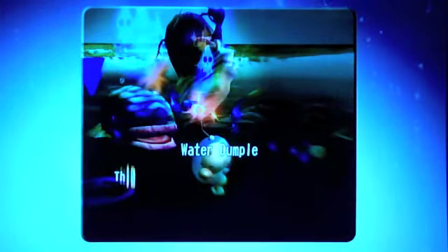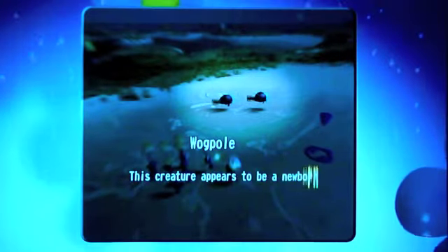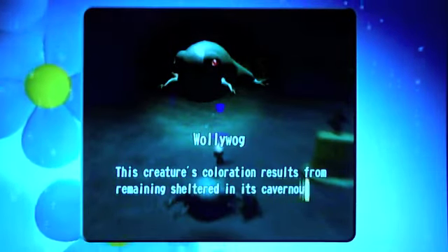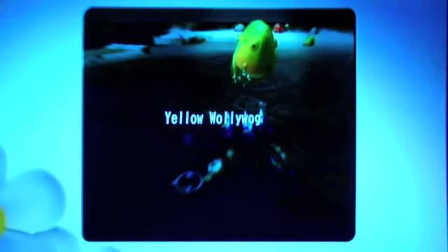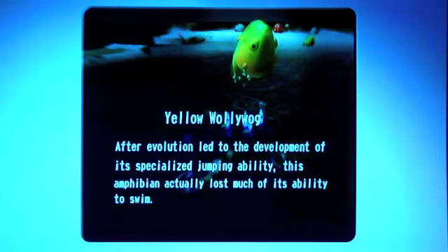Water Dumples — Olimar is really bad at fighting those things. This aquatic creature is a close relative of the Bulbore. And then there are the Wogpoles — Wollywog babies. Wogpool — this creature appears to be a newborn yellow Wollywog in tadpole form; they don't give you really that much Pikmin. Wollywog — this creature's coloration results from remaining sheltered in cavernous dwellings, because the first level is actually a cave, not open. Yellow Wollywog — after evolution led to the development of a special ability, this amphibian actually lost much of its ability to swim.